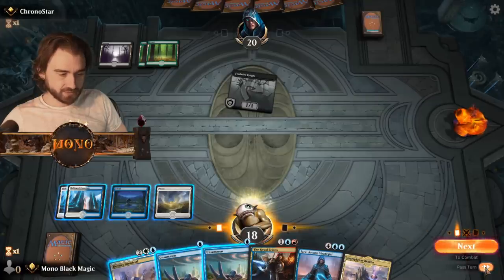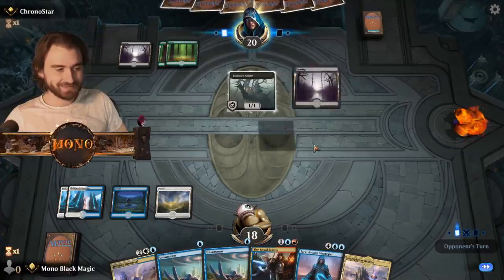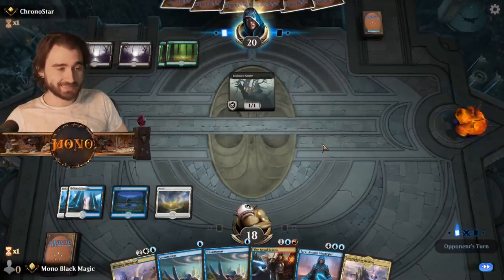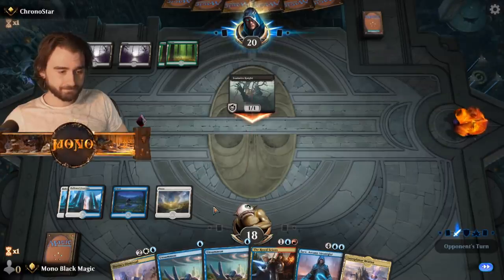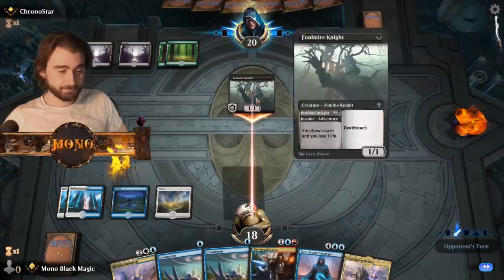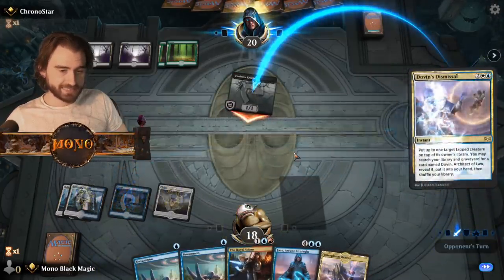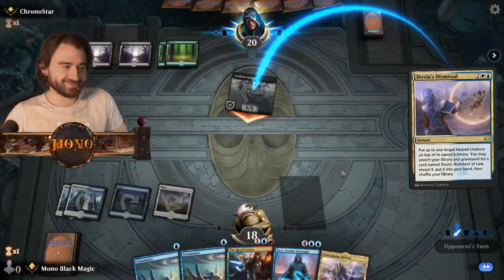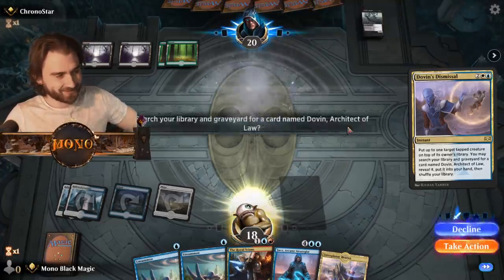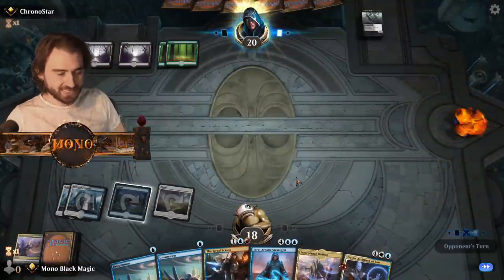He probably thinks that I have counterspells — which I do not, because that would be cheating of course. I'm gonna Dovin's Dismissal of course when he comes in. He goes for it. Now in that case I'm gonna search for the Dovin — Dovin's Dismissal. Have you ever seen this Chronostar? I don't think — yeah, yep, we have a grand strategist!